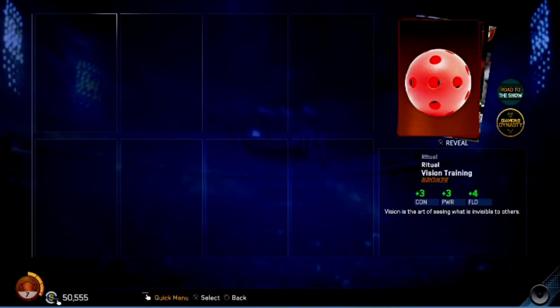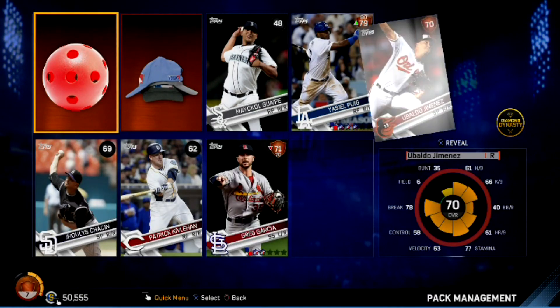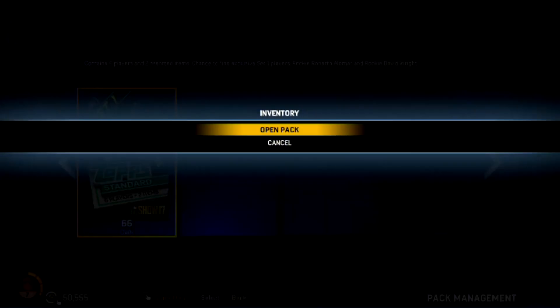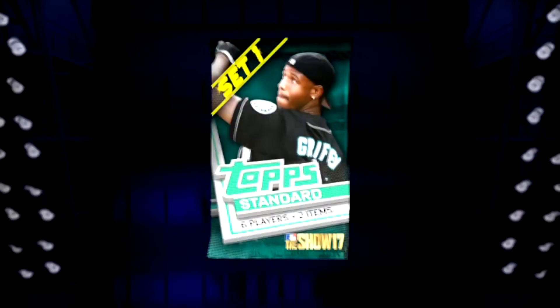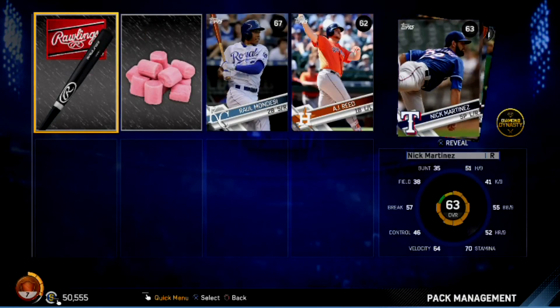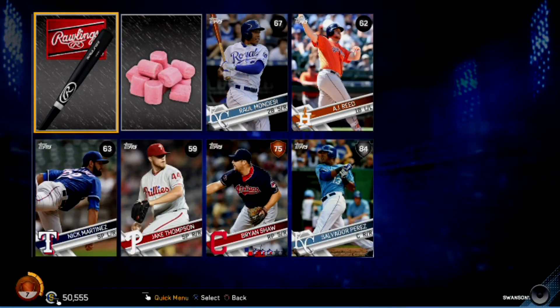I'm feeling this one — this one's gonna be a good one. Nope — we got Yasiel Fluig, so that's pretty nice. Another Ubaldo Menes. Fluig's pretty nice — he'll probably be in our lineup. We haven't gotten a classic player, we haven't really gotten much. There we go — we got a nice silver at least: Salvador Perez, 84, our catcher.